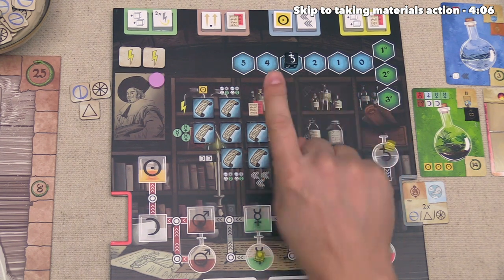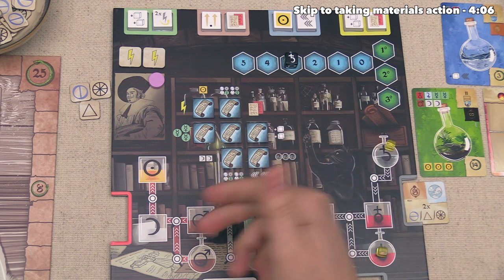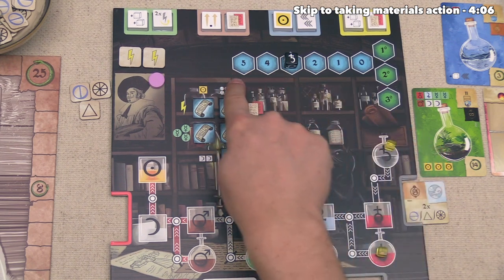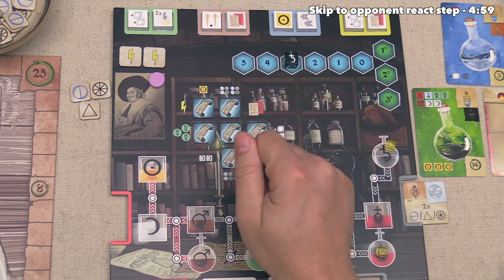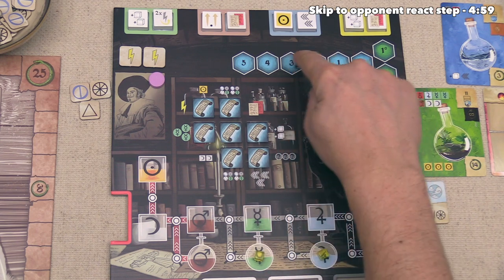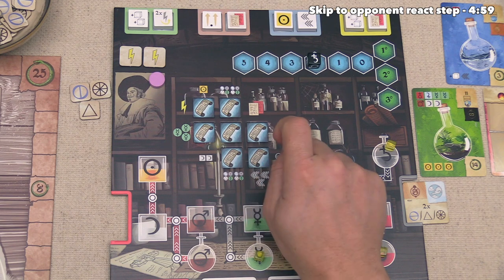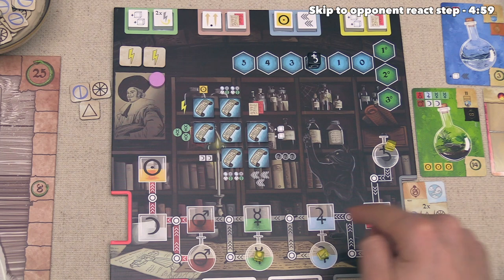That's finished out our first step, so now we can go into the second step where we will perform an action. There are a wide variety of things we can do, and each one is going to use some of the potency of whatever die we currently have on our potency track. For the first action of the game, I think we want to take materials — in this case, I think we would like another lead. The way this works is we can lower this die down the track as many times as we want for this single action, and for every step we go down, we will take one more lead material.